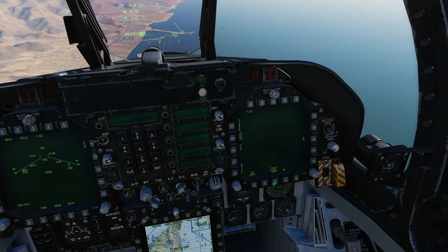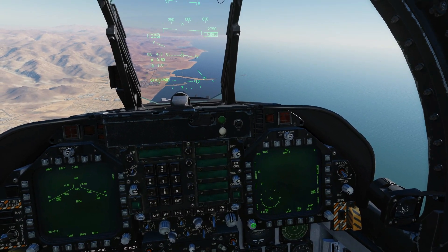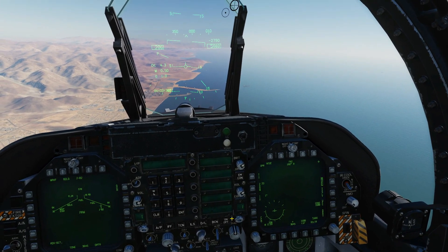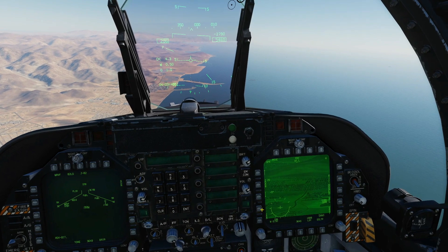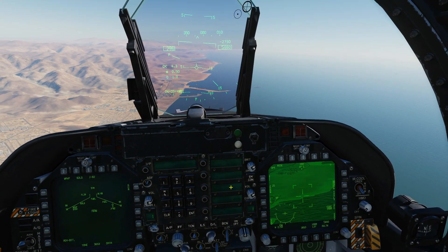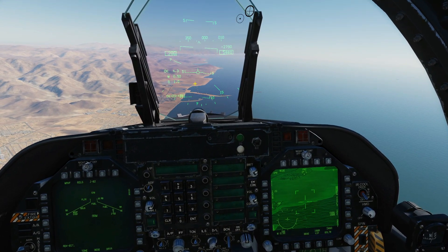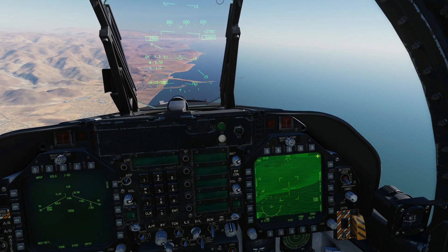I'm going to go to FLIR. Currently in a standard stowed position. Remember, to get out of here we can do a double-click of the undesignate button — that's going to take it to VVSL (velocity vector slave). Another double-click of the undesignate takes us to snowplow mode, which is a fixed position just below our ball site around here.